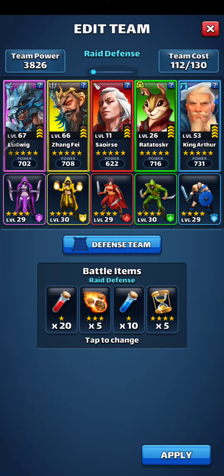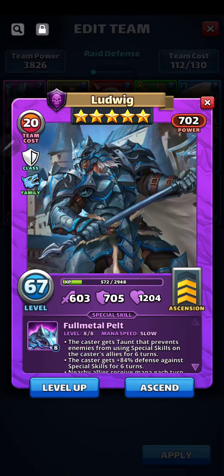Welcome back to WolfDogEmpire. Today we're going to ascend Ludwig from 3 to 4. So just watch the stats: 603 attack, 705 defense, 1204 health.